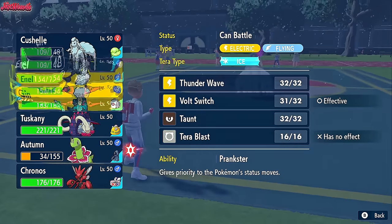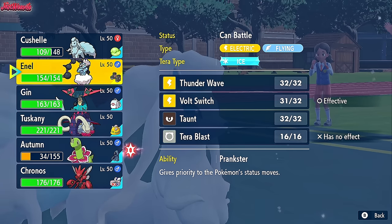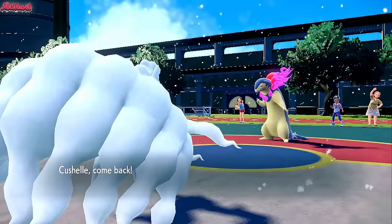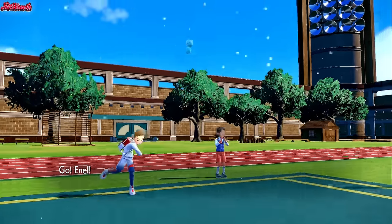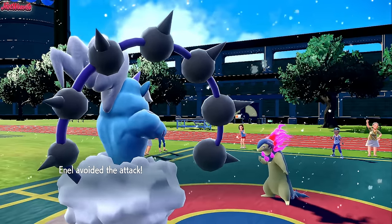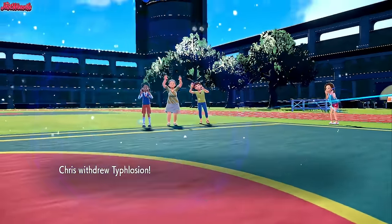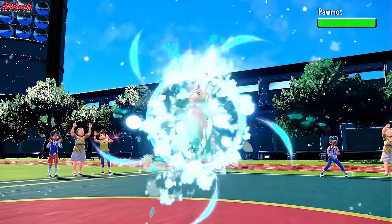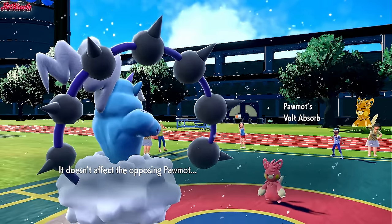With the Light Clay and Aurora Veil up, we can go into whatever we want. I'm leaning towards Great Tusk or Dragapult. I feel like they predict the Dragapult and go for a Shadow Ball, so I'm going to go into Thundurus. They might expect a Thunder Wave or Taunt — they go for a Fire Blast and they miss. We go for a Volt Switch. They withdraw the Typhlosion. If they go into Pawmot, they've got Volt Absorb. They do go into Pawmot — that must mean they have Volt Absorb. They might just go in because it's resisted. We go for a Volt Switch but unfortunately they are Volt Absorb, which is unfortunate for us.